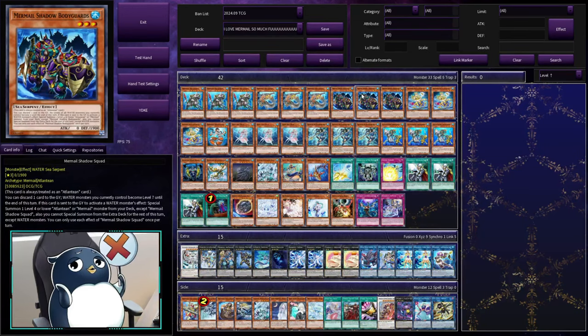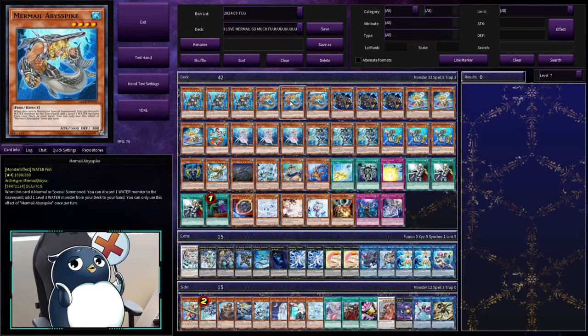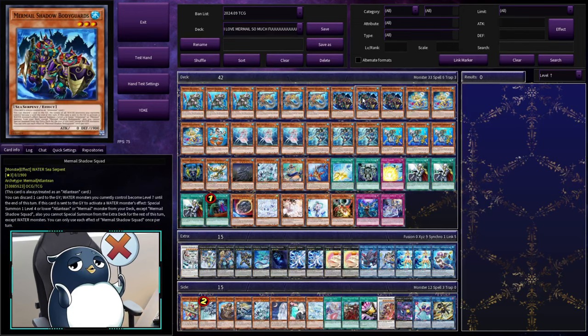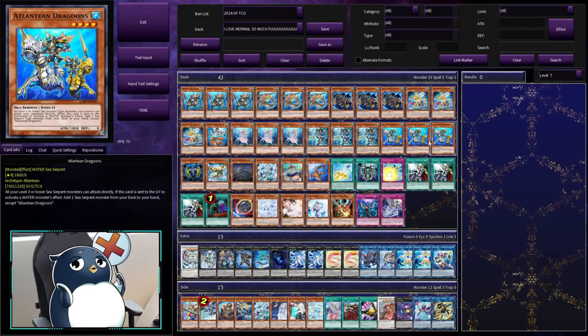Now for a quick card-by-card rundown. We of course have Triple Abyssus, but we are now playing Triple Abyss Pike — a card we really didn't use before but is exceptionally good with the new supports. Then we have Triple Bodyguards, Triple Spirit, and the Gund. Triple Deep Sea Diva, Triple Neptibus, Triple Dragoons. Everyone knows this — it's absolutely standard in every Mermail list.